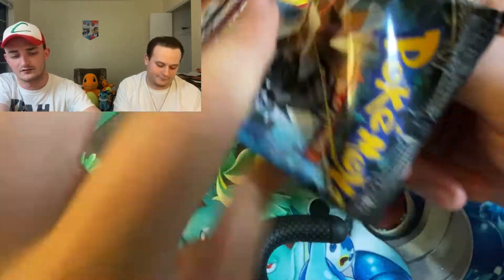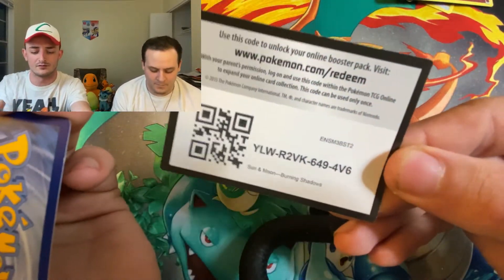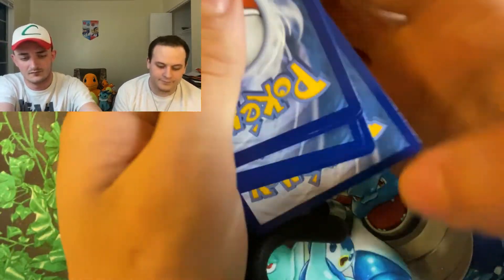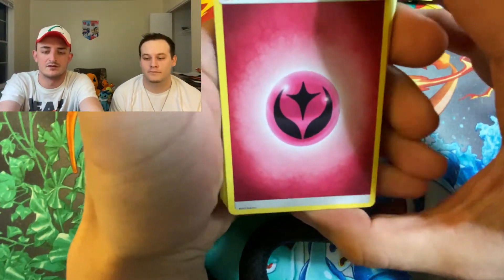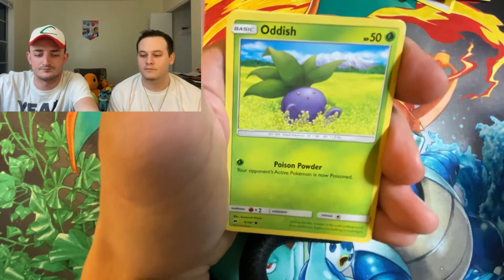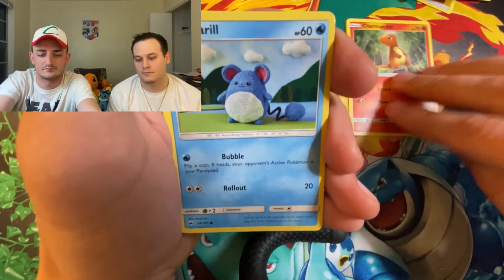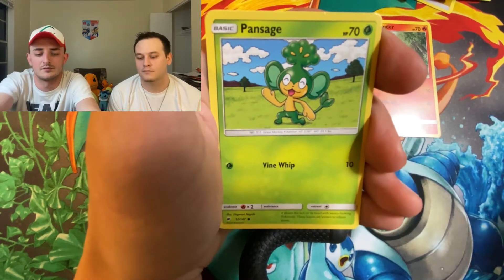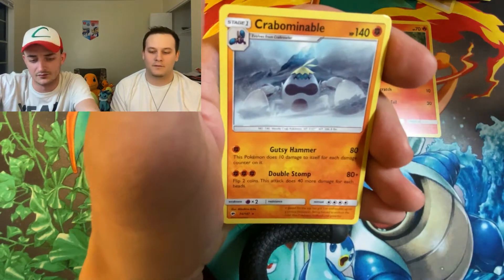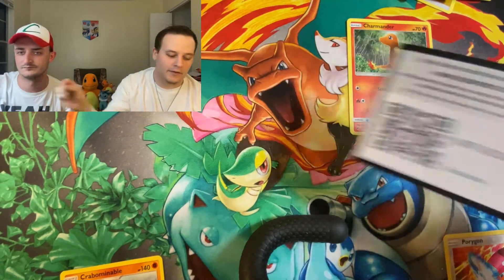Let's see if we can actually get that hyper-rare Charizard GX. There's the code card. Evolutions is three — Fairy Energy, Wiki, Lunatone, Gloom, Oddish, hashtag Charmander Squad, Merrill, Pansage, Esper, Reverse Porygon, and Crabominable. Non-Holographic Rare.